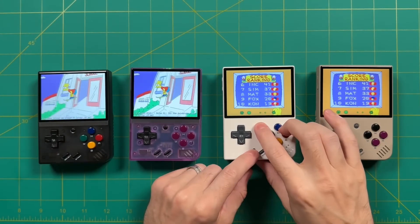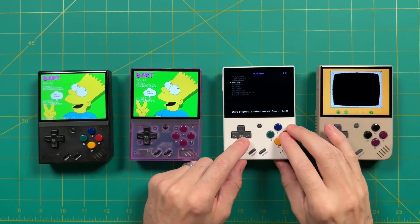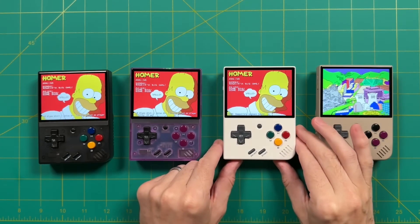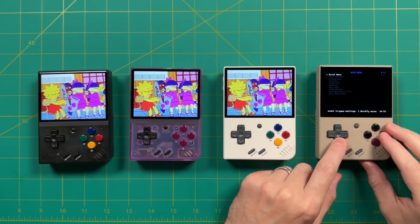Go into the RetroArch menu, then go into NetPlay and search for our device within the LAN network, and then open it up. As you can see, as I start connecting each of these one at a time, they're starting to sync up with that host device.